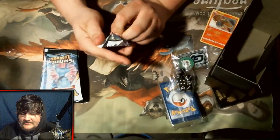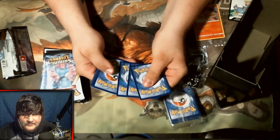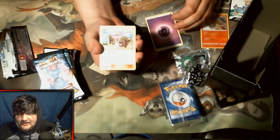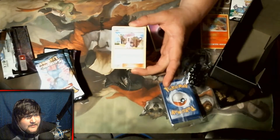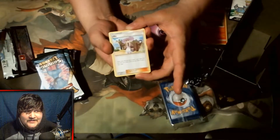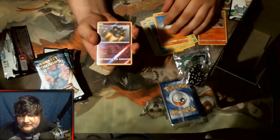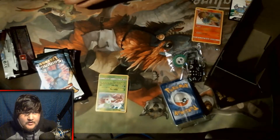Is this a Sun and Moon set technically? Four from the back maybe. We'll do the first one — it's a Psychic energy. We got a Lily, damage mover, Ultra Ball, Shroomish, Totodile, Bulbasaur, Pikachu, Stunfisk, a reverse holo Golurk, and the rare is a Shaymin holographic card. We'll put that bad boy right there.